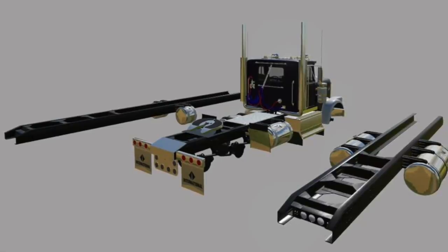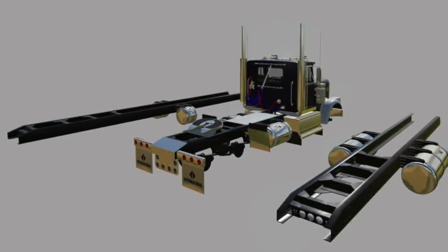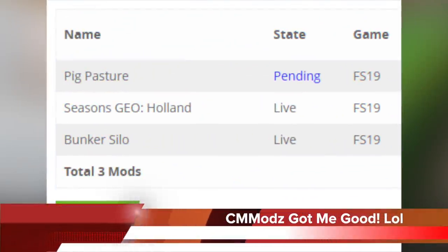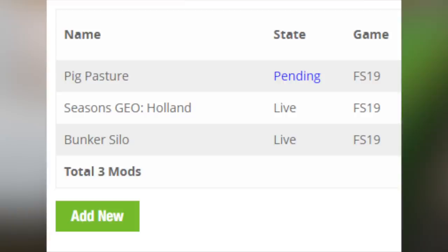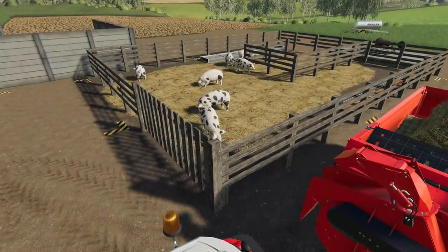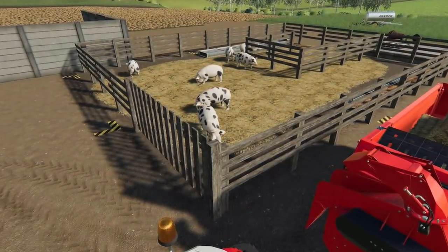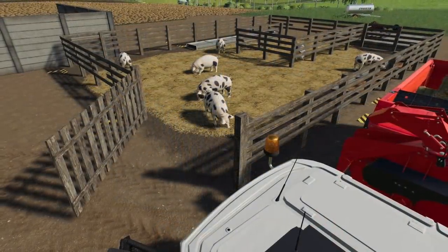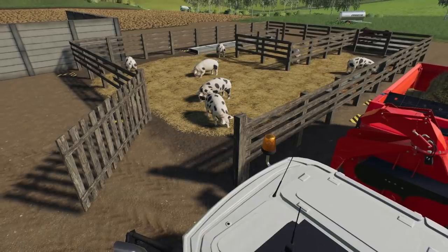It's unknown if this will go to ModHub or not, but I'm going to assume that this will be a private release. C&H Mods dropped some information on their pig pen right when FS News released yesterday, saying that the model is finished and is already sent off to Giants for testing for all platforms. This will hold 90 pigs and doesn't take up much space at all — perfect for smaller or even mid-sized farms. Or heck, place 10 of them down and have 900 pigs. Let's go! Either way, looking good, and a big swinging fence door on the front.